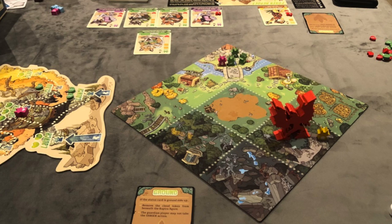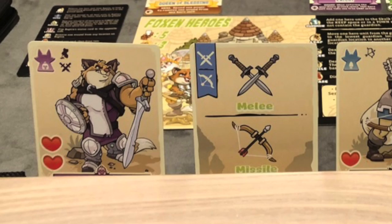Let's talk about artwork and components — it's just splendid, amazing, nothing to complain about. Great wooden tokens, great looking cards, and great components overall. This is so well put together. From the insert that actually works: all of the different guardians have their own tuck box with all the components inside, the foxes have a tuck box, and there's a little space for all the common components. If you want to play a certain guardian, you just pick it up, open it up, dump it on the table, and you're ready to go.